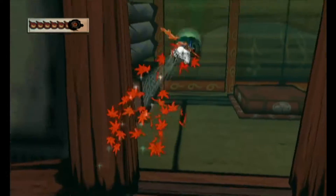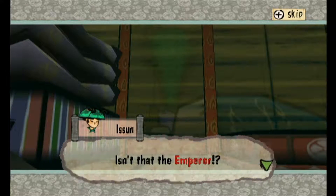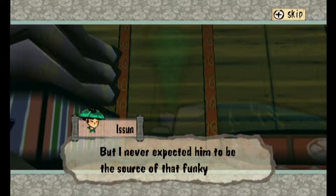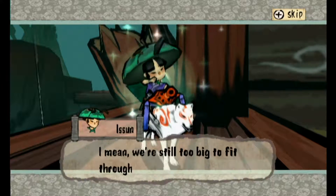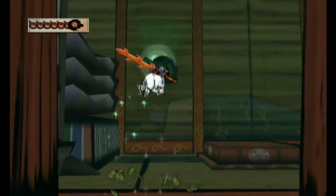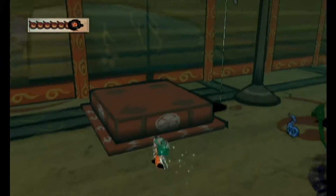Ew, what do we have here? That does not look good. Hey, look over there, Ami. Isn't that the emperor? I'd heard that he was sick in bed, but I never expected him to be the source of that funky mist. Now, how are we going to straighten out this royal oath? We're still too big to fit through that mosquito, man. Well, I guess we'll just have to find a way.